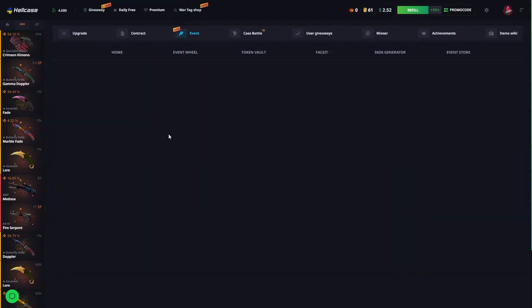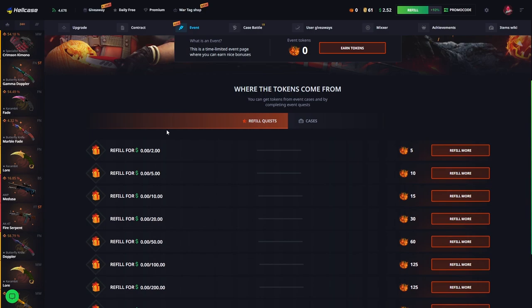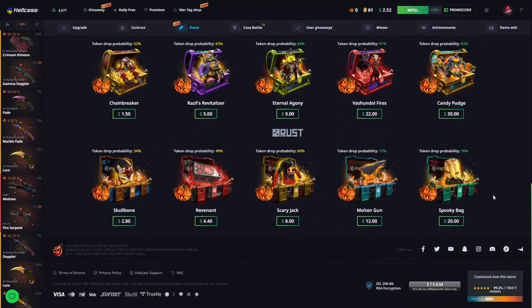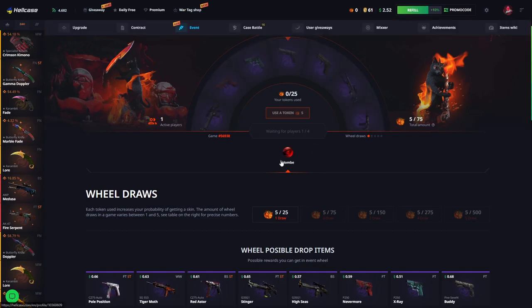Firstly, I will explain to you how you can get free skins in the event. For free skins you need to earn event points. If you make $500 in deposits, you can earn all the event points. You can also open cases to get event points.